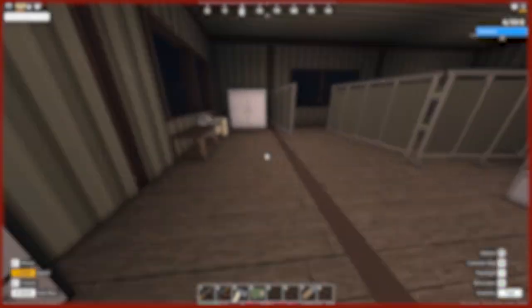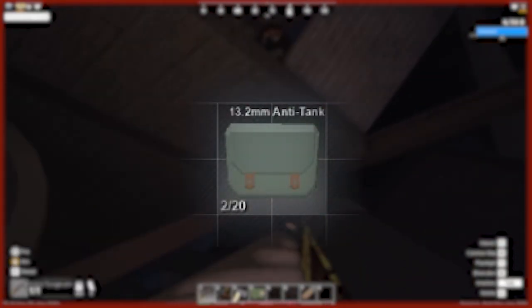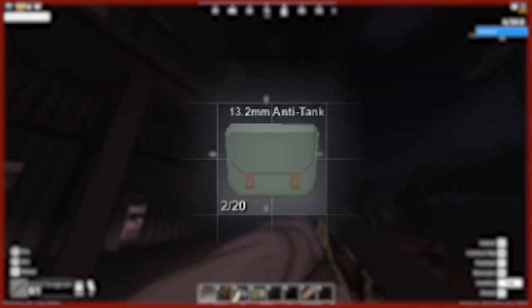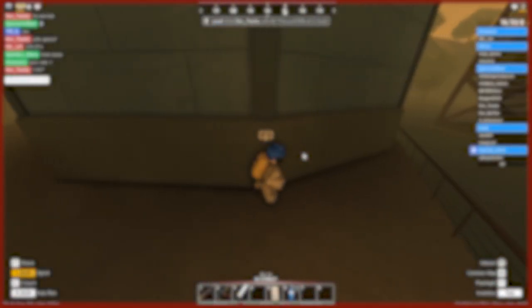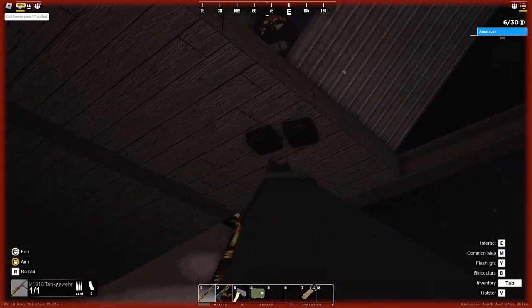The new gun, the M1918 Tankover, drops from the Desert Marauder, and it does 30 damage to limbs, 55 damage to the body, and 115 damage for headshots. It uses 13.2mm anti-tank ammo that only drops from the Desert Marauder in boxes with a capacity of 20. You can only load one shot into it at a time, and it takes five seconds to reload. You have to equip it to carry it around, and it's too long to carry in your inventory, and whenever you ADS, it makes your character crouch.